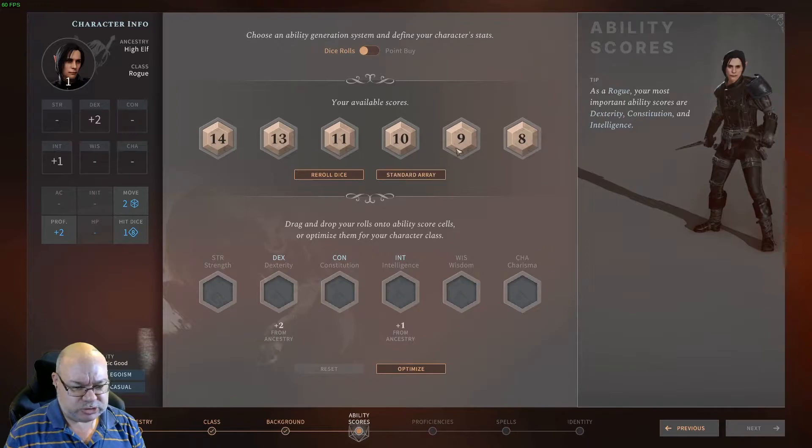Ability Scores. I'm going to give you some general recommendations. Strength is not important for this build — it's really only going to affect your ability to carry stuff and Strength-based save throws. In reality, 10 or above so that you don't have any penalties is good enough, but you might want to keep it a little bit higher if you want some extra carrying capacity.